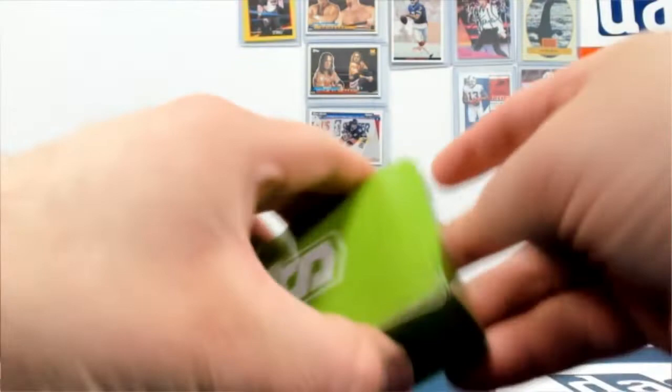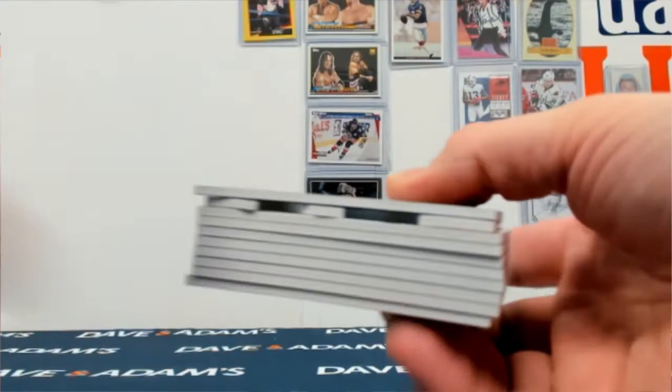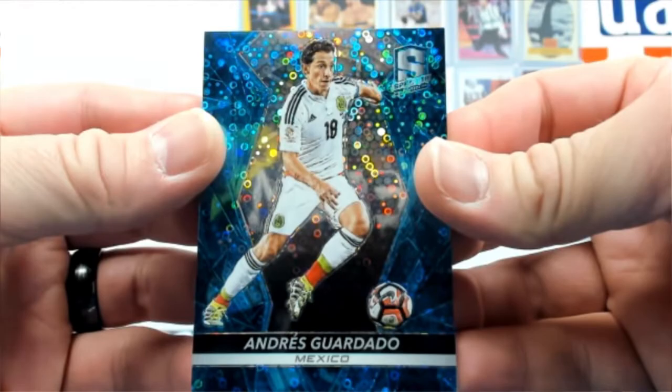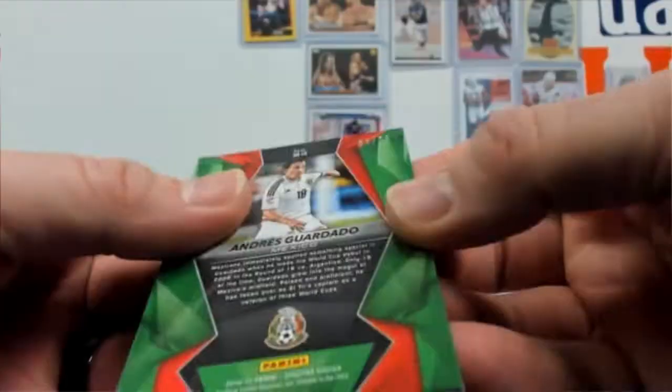Box two. Schneiderlin, out of 75. Gerardo, out of 75. Schweinsteiger. Welbeck. Marshall. Van Dijk, out of 199.